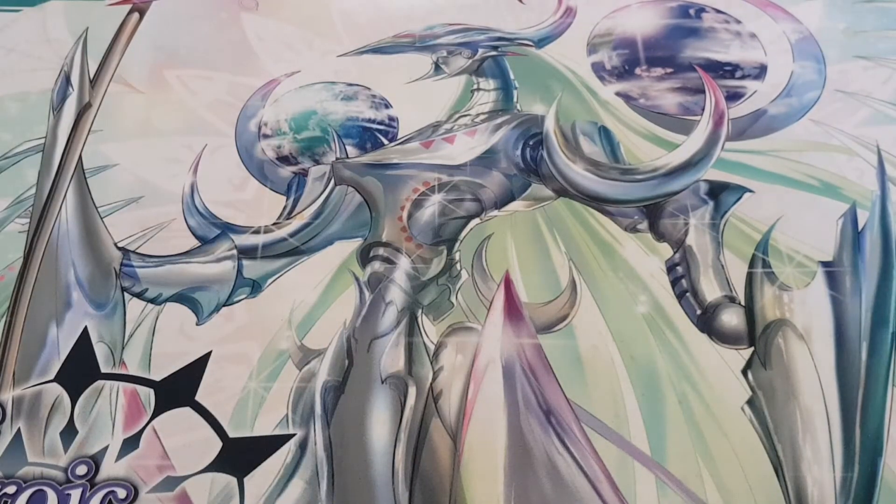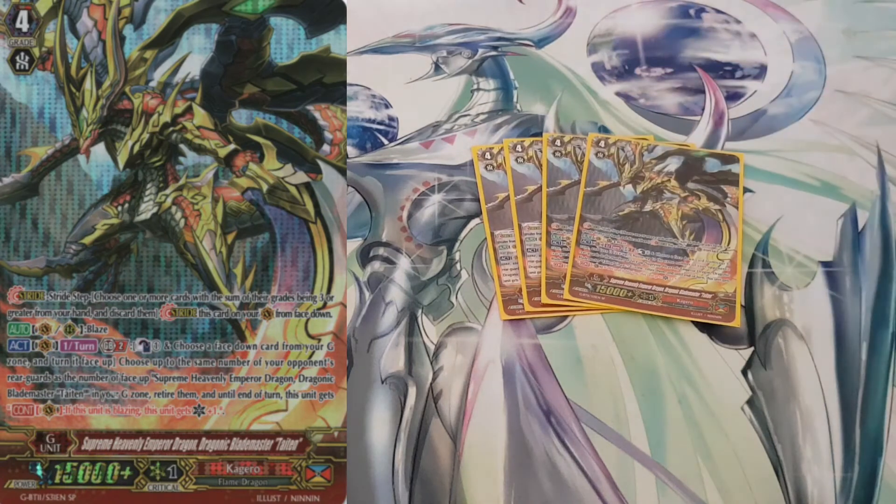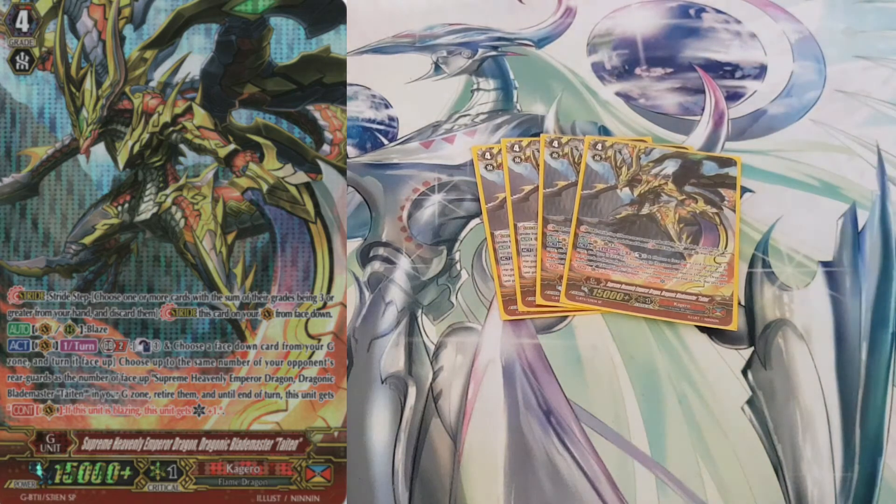On to the stride zone, the G zone. I run four copies of Supreme Heavenly Emperor Dragon, Dragonic Blademaster Tyten. Tyten has the Blaze ability. He's a once per turn GB2: counterblast one, choose himself and flip him in the G zone, then choose up to the same number of your opponent's rearguards as you have face-up copies of him and retire them. And if Blaze is active — where you have more rearguards than your opponent — he gets a critical as well. Pretty good.